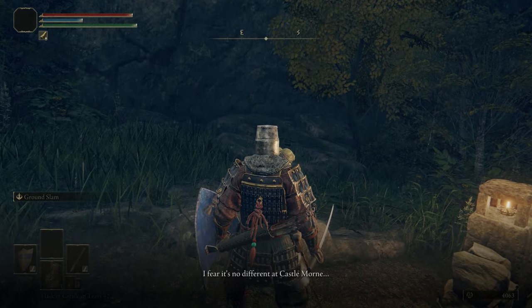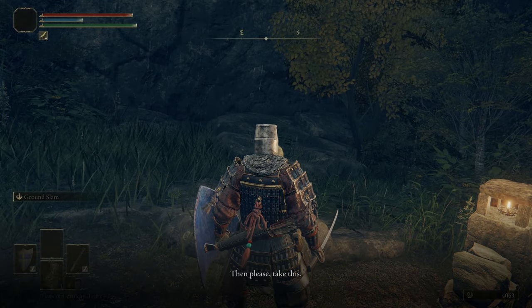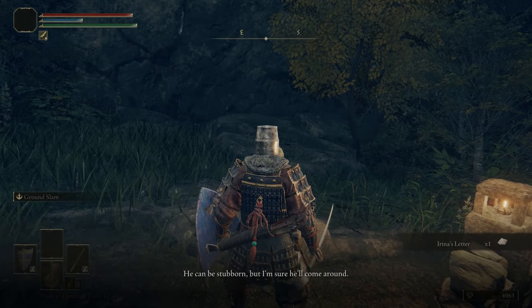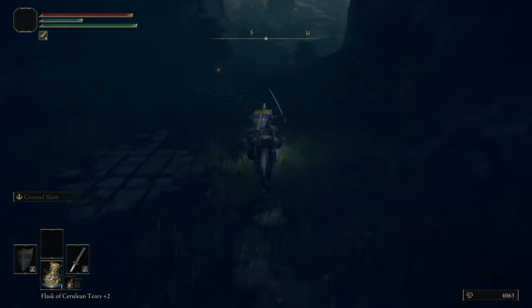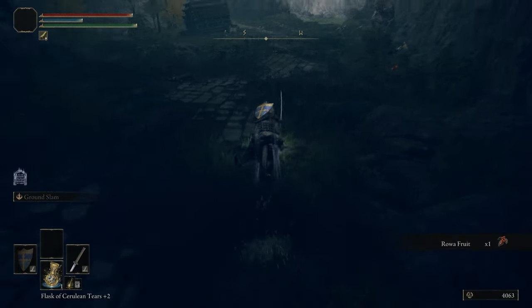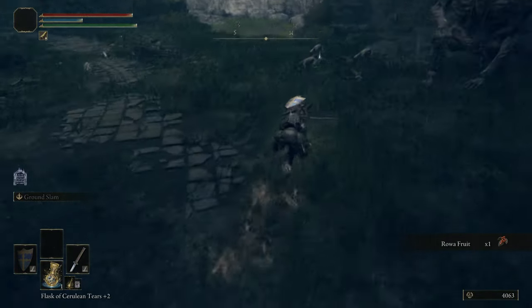This is Irina. Irina's quest takes place over pretty much the whole game. She's sort of tied to an ending, but not really. You continue her quest in Castle Morn, a little bit further to the south. And for doing her quest, you're rewarded with a pre-upgraded weapon, which is kind of nice, as well as an Ash of War attached to it. You get a casting seal, you get some cool lore — it's just a fun quest.